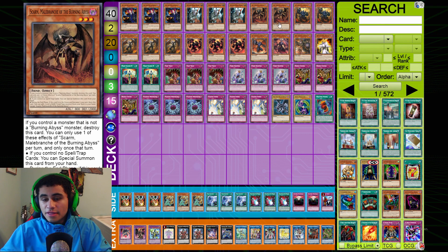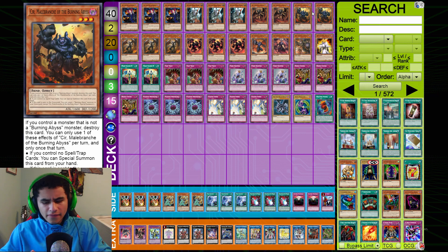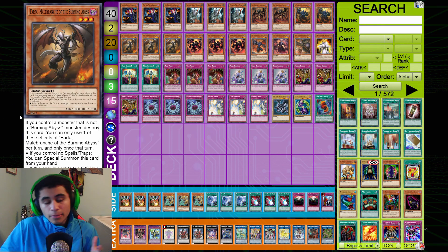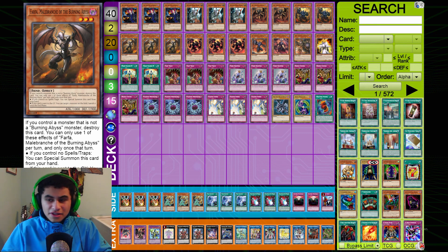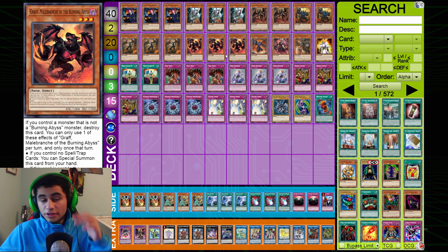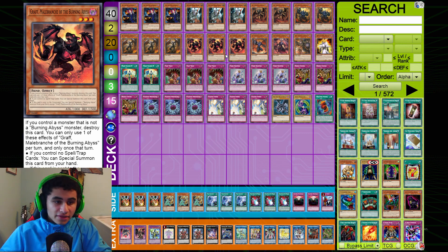For our BA lineup: double Scarm — three is just too much, maybe if you didn't have the Dragoon package you could bump it to three. Double Seer — more than two is excessive. Triple Farfa — personal choice, I really like Farfa. The ability to banish a monster is incredibly powerful, especially on your opponent's turn, and even on your own turn as generic spot removal it's very very nice.